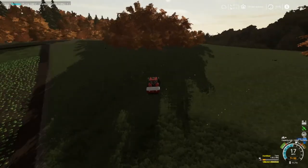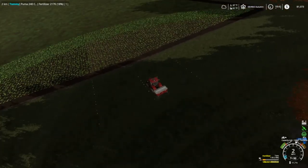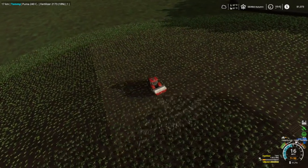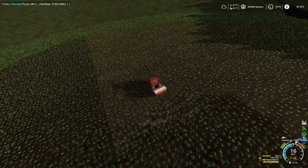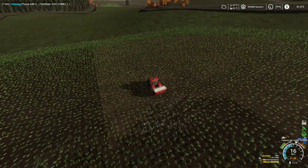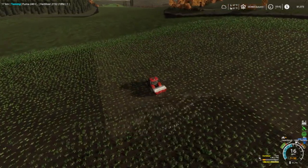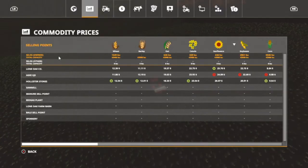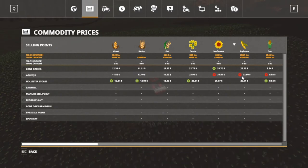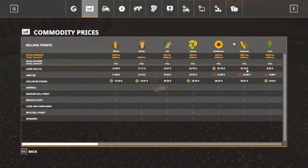Welcome back to Farming Simulator 19 on Long Oak Farms. It's mid-autumn and we're doing some contracts to help out with the loan. Since last video, I sold two combines, two grain headers, and the carts to pull them. I still have two header trailers with the corn heads, but we won't need them for a while. Beans have topped out at $22.75, with the highest at Agra XJS at $22.76.